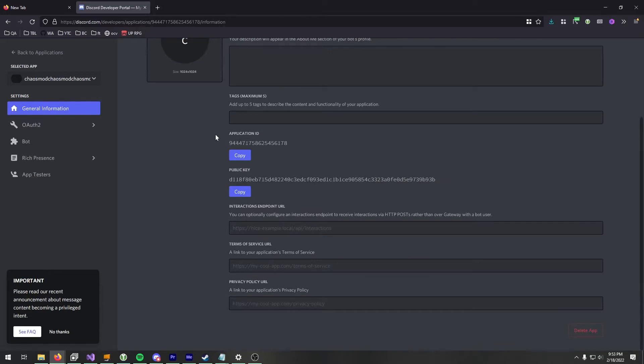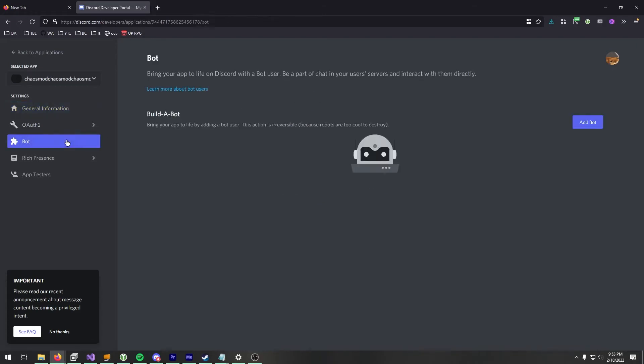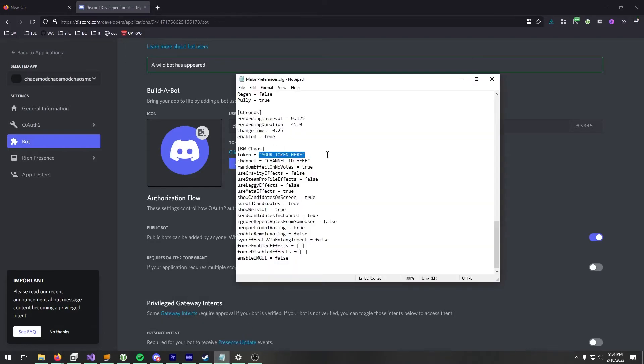From here you can just ignore all these for now — we'll need them later. For bots, you'll need to add bot. And then for this token, you're going to want to copy it and paste it in between these quotes.